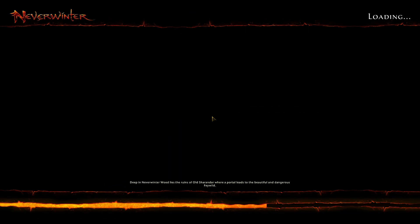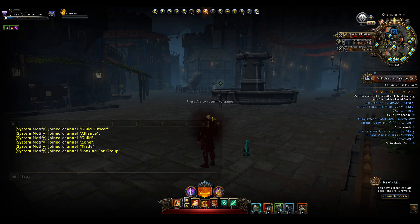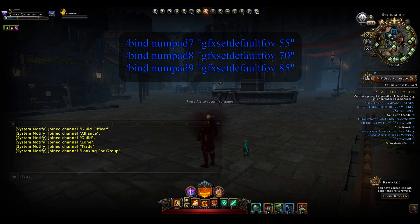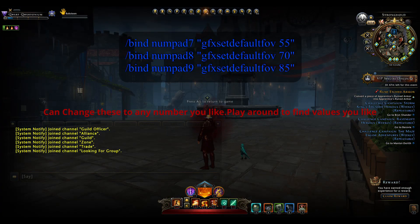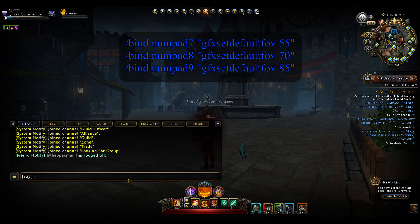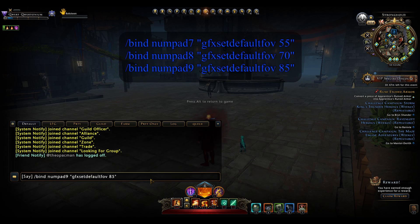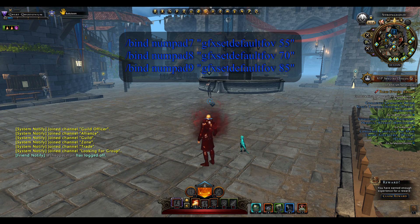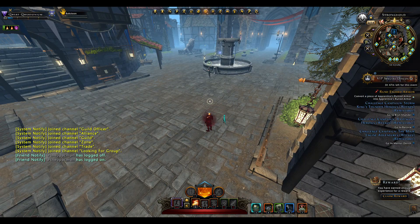Something else that is useful is adjusting your point of view. I use numpad 7, 8, and 9 for my point of view bindings — I use the numpad so I don't accidentally hit them. Numpad 7 is the default setting, so whenever you want to go back to normal you just hit 7. Numpad 8 changes the view so you can still zoom in and out but see a lot more, and numpad 9 goes even further for an even wider view.